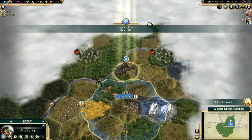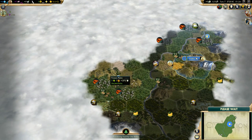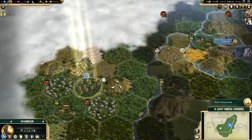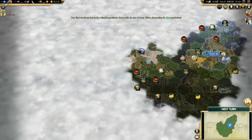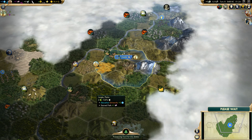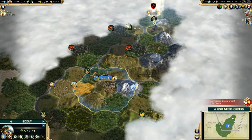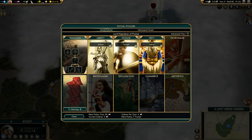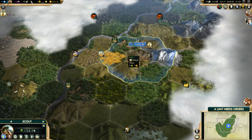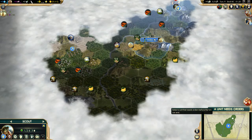Our first unit is trained and we can grab this ruin. It's interesting — there's a mountain range, and another ruin gives us population which is nice. We are working the deer. Let's grab this ruin — we get additional culture and can take our first policy which is Tradition. My plan is to build four, max five cities and try to win culturally, so Tradition is perfect for that strategy. Tradition is also considered to be overpowered.